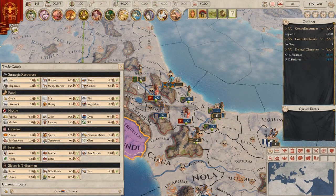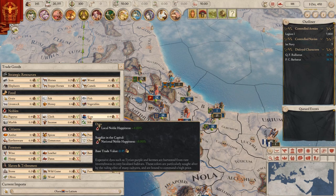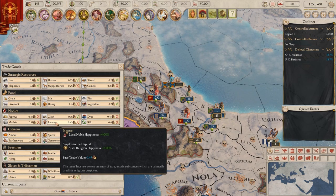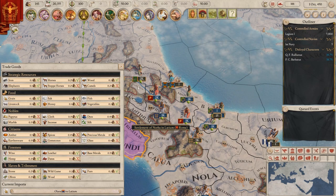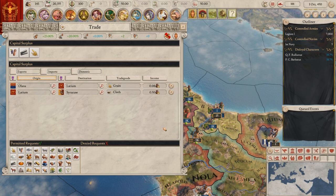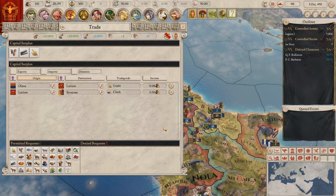Trade has been reworked. Trade goods now have a route price depending on the goods type. This is modified by whether a trade route is domestic, import, or export, and will generate commerce income for both parties. Citizens and nobles now generate trade routes for the provinces in which they reside. Trade goods have been entirely rebalanced, reducing modifier quantity to a more manageable level and now focusing on pop type modifiers.